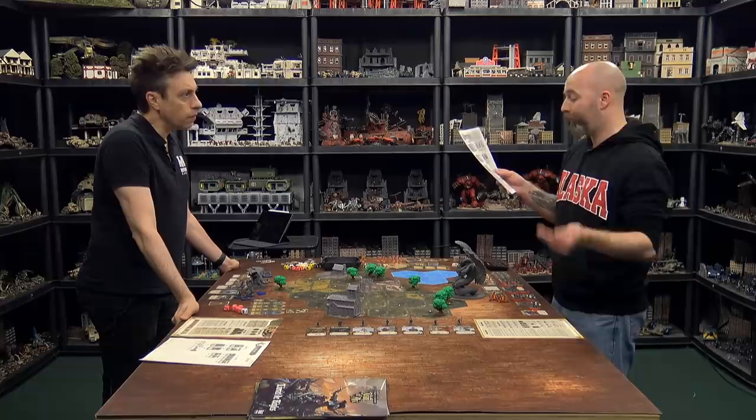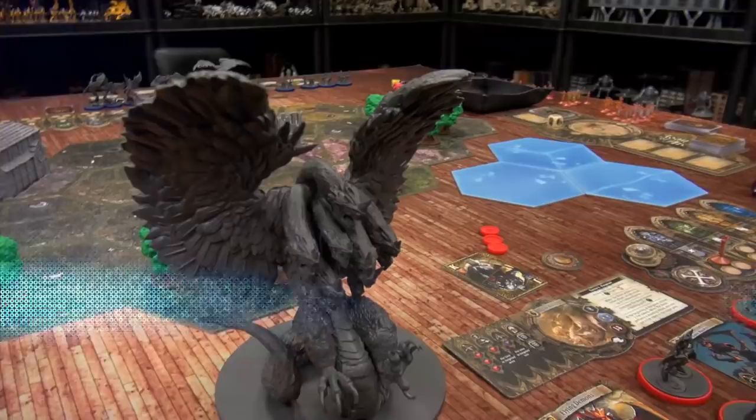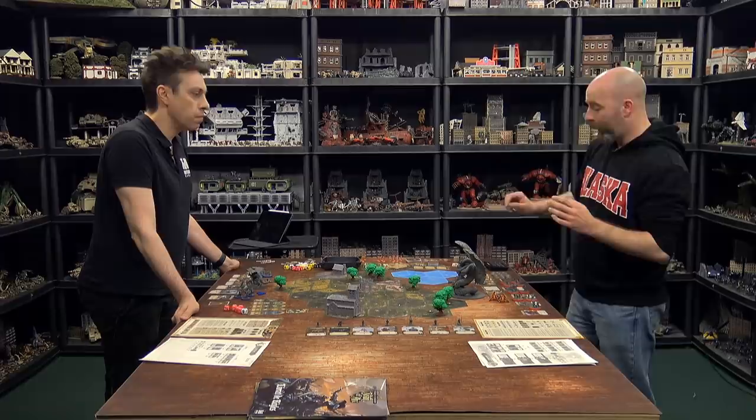Justin had quite a bit of points left. His forces include the beast, some voracious demons, plague bears, flying demons, and skeletons. With leftover points he bought three legend tokens, one card, a regular order, and a reactivation order. He has a cunning plan for his first activation.